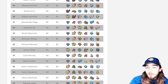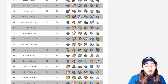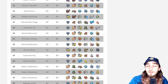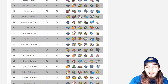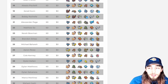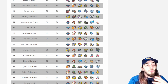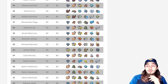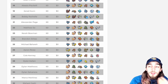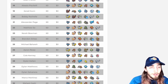Rock Ogre Pawn with Kommo-o and Sinistcha is incredibly cool because Sturdy plus Follow Me is, in my opinion, the niche for Rock Ogre Pawn. The concept is to click Follow Me — your opponent either goes twice into Ogre Pawn for the kill and lets Kommo-o set up, or they don't go into Ogre Pawn and Kommo-o sets up anyway. You also get that 120 base power STAB rock move that can't miss. Then Sinistcha can Heal up Kommo-o. Really cool team.